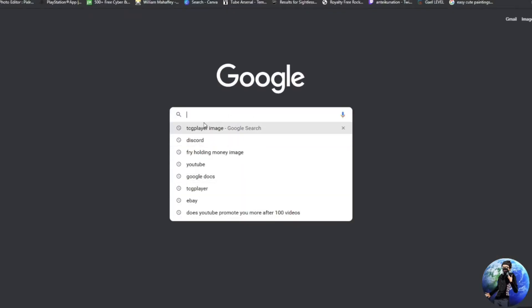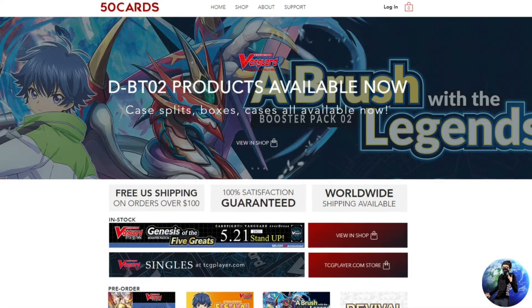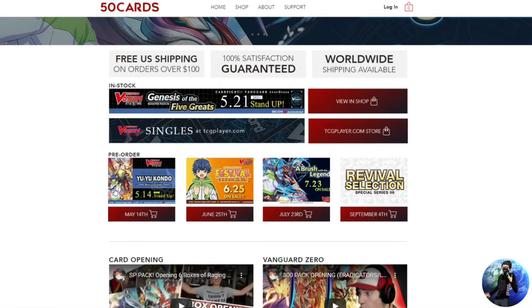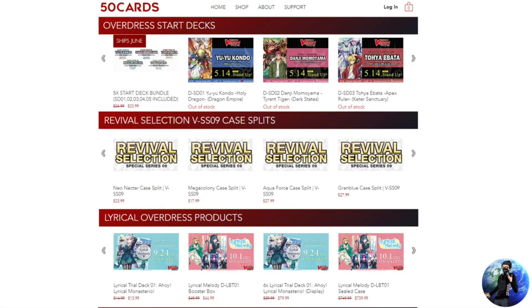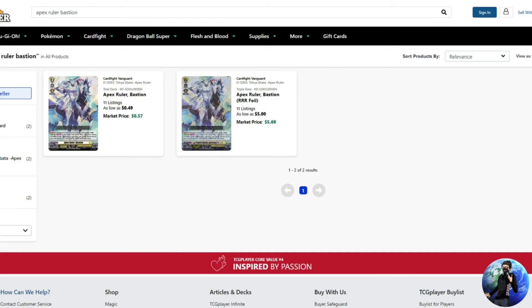I want to give some props to my boy 50card — if you're looking for trial decks, hit him up because he has some of the best prices. I'll post a link to his website in the description below. For $23.99 you get all five trial decks. He may be sold out right now but he's getting more stock shipping in June, so if you grab the whole bundle at $23.99 you've got all five trial decks. That's where I got mine — two copies of each.